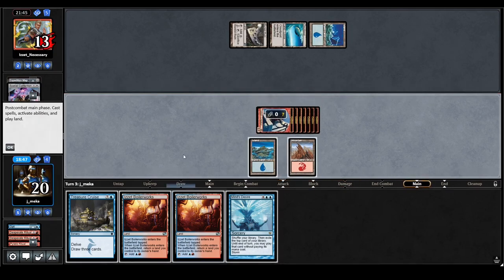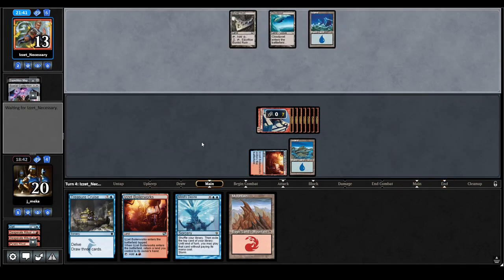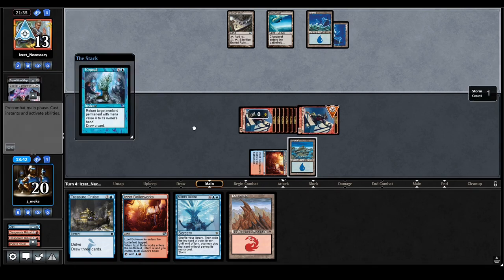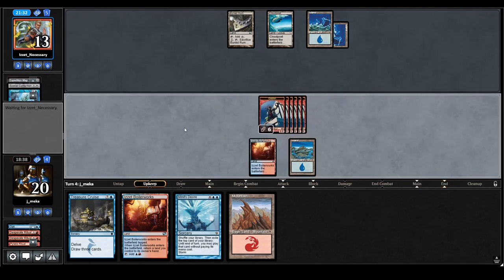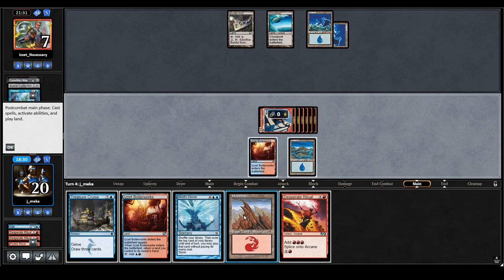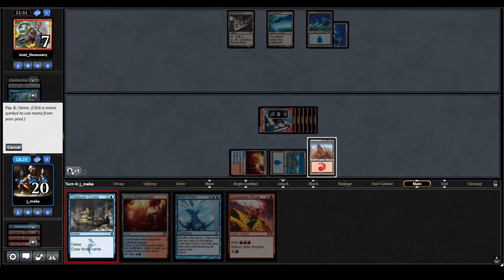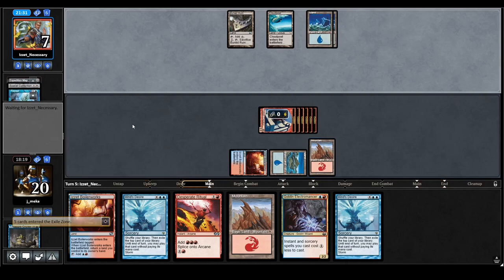Attack, play Boilerworks next turn, I'll Treasure Cruise for three. I think I have to keep Strike It Rich in my deck — the other card I was thinking about cutting was a Treasure Cruise. That's a good Repeal; they're playing Repeal still, so now it's actually like a three-turn clock. I'm going to go for the Cruise here — they could Repeal or Power Sink, but it's not a big deal. They let it happen — cool.